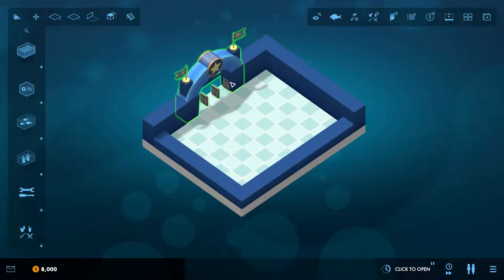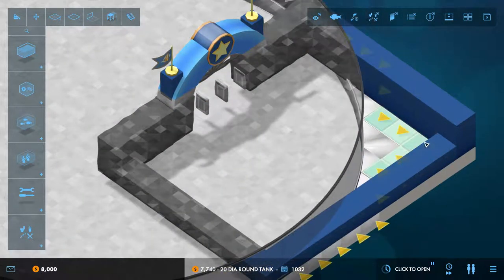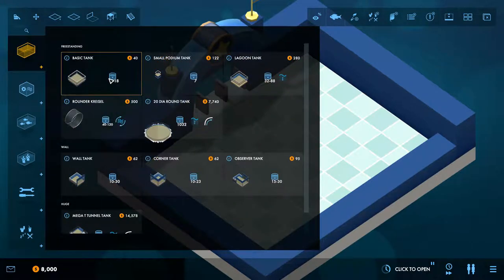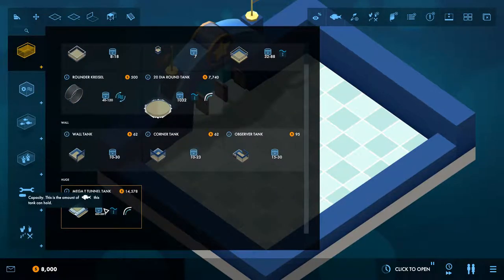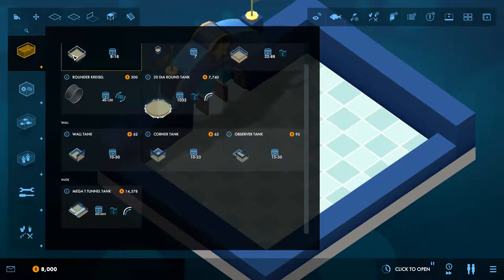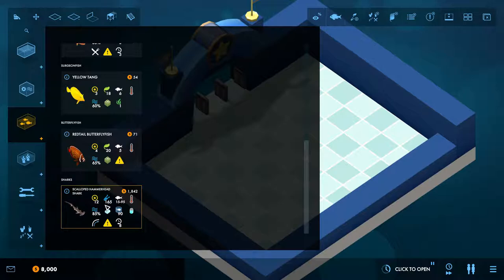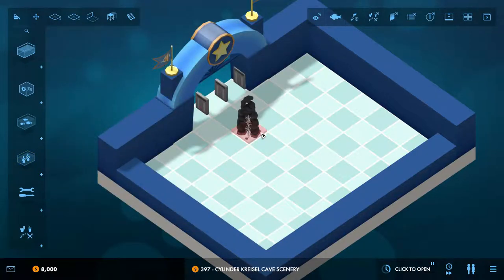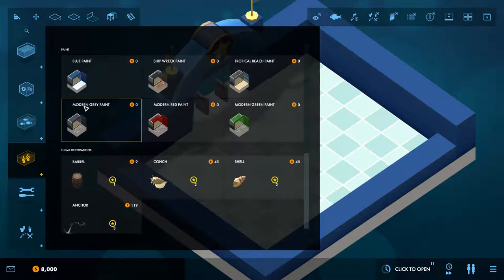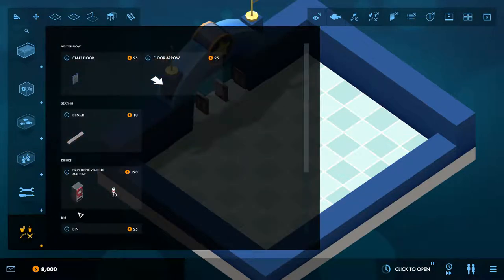We're going to hop in, and this is our aquarium. We don't have a lot at this precise moment but we do have all these new tanks and things. We've got the standard - this thing's massive, look at the size of this. I cannot wait to use that. We've got small podium tanks, which are nice. We've got Mega Tunnel Tank - quite a size. We've got the Hammerhead Shark, some new plants, backgrounds, and new paints, which is lovely to see.